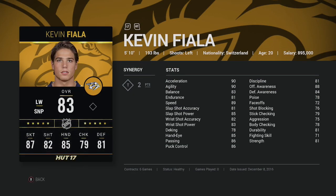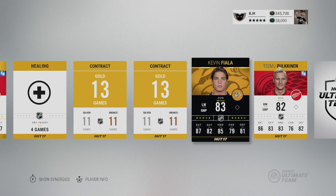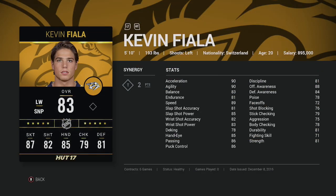Let's take a look at Kevin Fiala pulling his Team of the Week right there. Look at the acceleration, agility, and speed: 90, 90, 89 for an 83 overall player. You would never use that type of player if he was a 70-something overall, but the fact that his skating stat is so high makes him a usable card. It's actually a pretty nice looking card — 87 for his skating. Checking is not good, but he's a younger type of player.